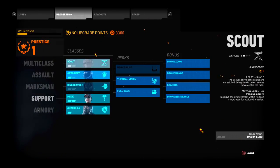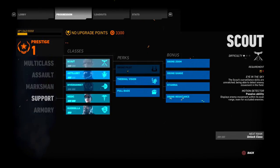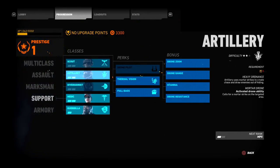The Support class includes the Scout, which I recommend for beginning players. It's a great way to learn the maps. You can mark enemies and help your team a lot. Players who run Scout usually stay passive toward the back of the map because they are the key to the team when it comes to marking — you're gathering intel for your team.